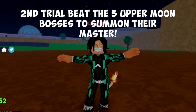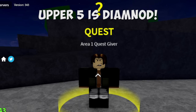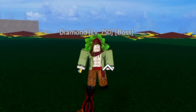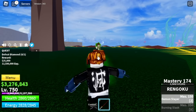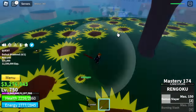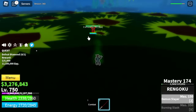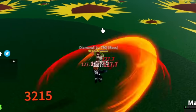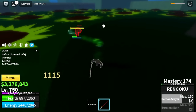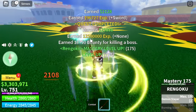For the Second Trial, beat the 5 Upper Moon Bosses to summon their Master. Upper Moon 5 is Diamond, located near the Cafe. Let's use our Z skill. This boss is kind of tanky to be honest — it has 2 skills, but we are strong enough to defeat him. Technique: use your skills, dodge, wait for it to cool down. This boss also drops the Long Sword. Next stop is Upper Moon 4.